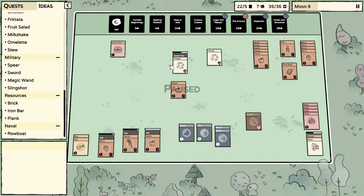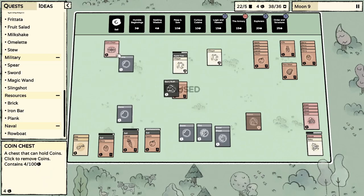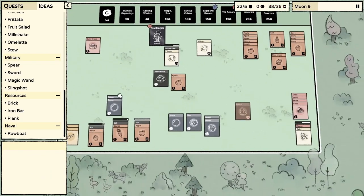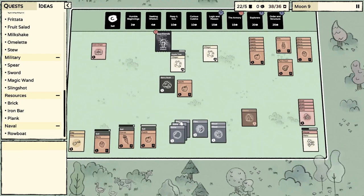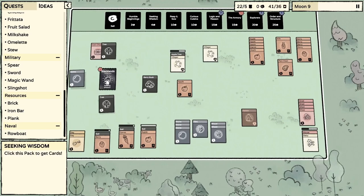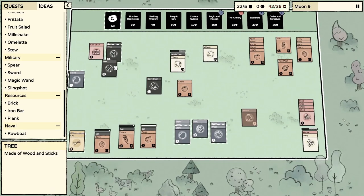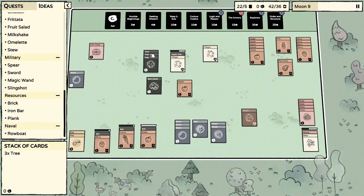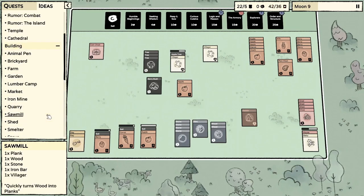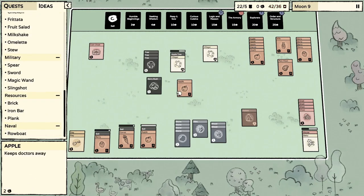We're getting close to a smelter — are you serious? I need another flint! Whoa, please grab the cards not the board. Three trees — you're kidding me.